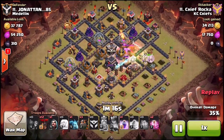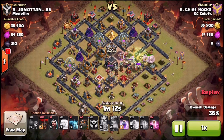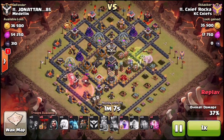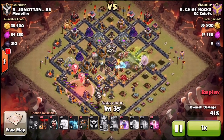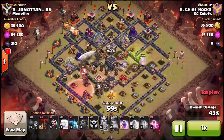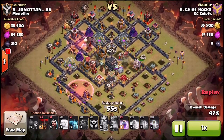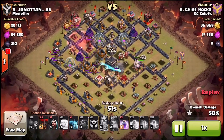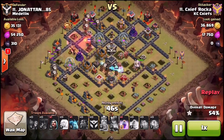Everything's making its push to the core. He brought three lava hounds — typically on a LaLoon attack he'd like to bring one more lava hound than he has air defenses standing. Since he left two air defenses standing, he's bringing three lava hounds. He sends two to the first air defense and one to the second, then uses haste spells to push them around the base.